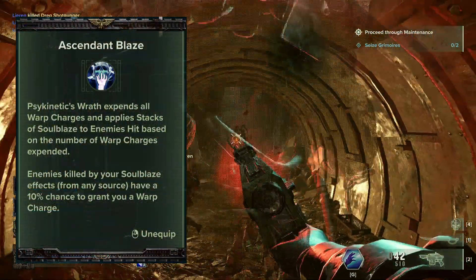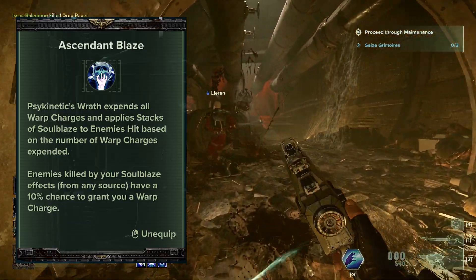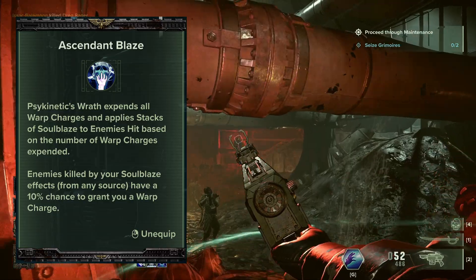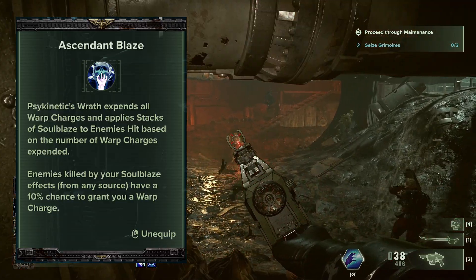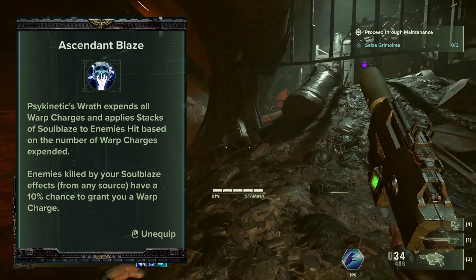When you have Ascendant Blaze selected, whenever you use Psykinetics' Wrath, you will use up all your warp charges and apply stacks of Soulblaze to all enemies hit based on the number of charges you had. While you have Ascendant Blaze, you have a 10% chance of gaining a warp charge when enemies die from your Soulblaze effects.